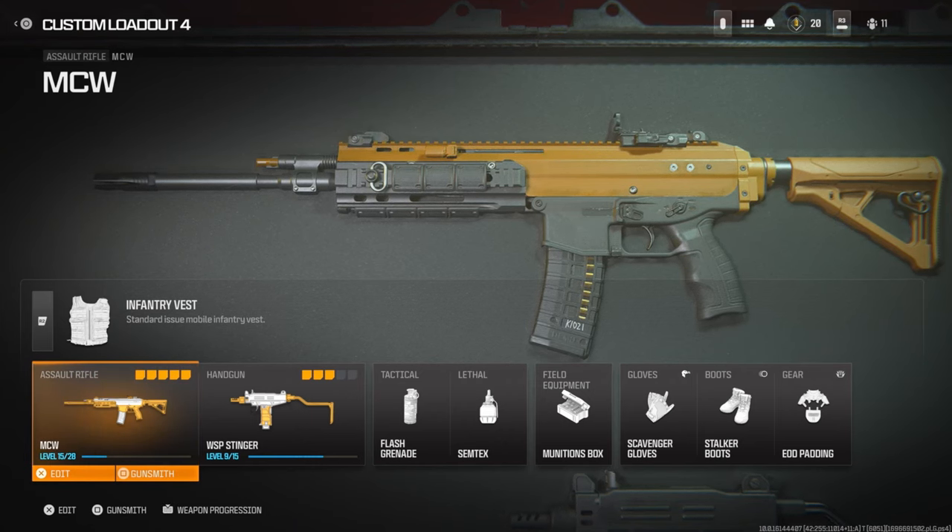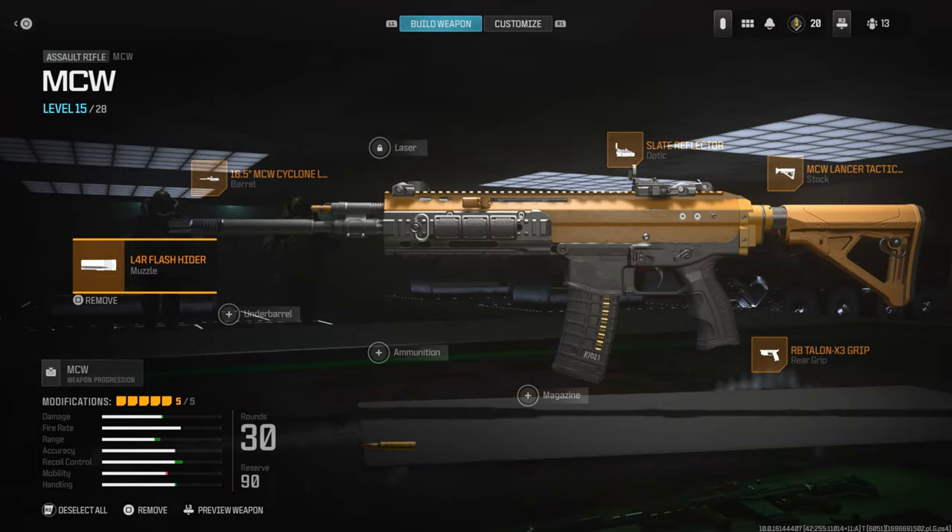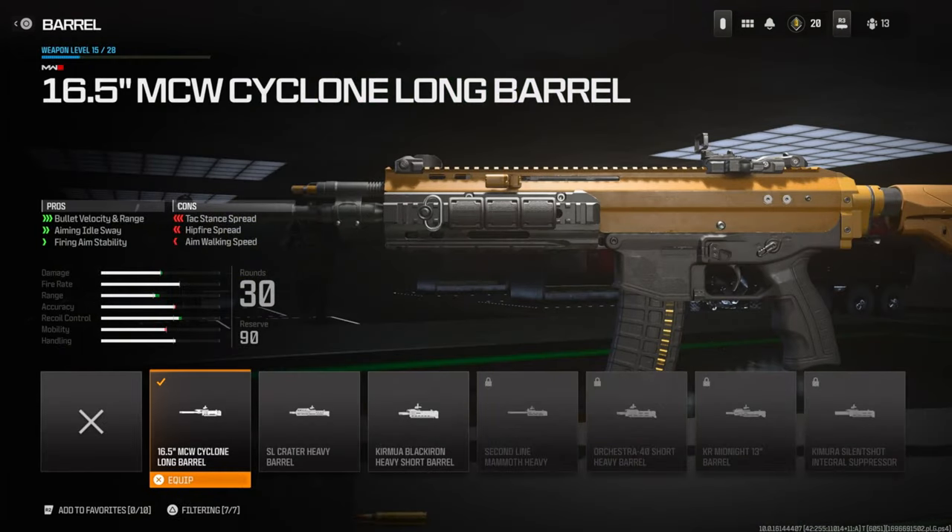I'm going to jump straight into the class setup — there's nothing too special. I just tried to make this gun just like the ACR in Modern Warfare 3. Over on the barrel I'm going to be using the 16.5 inch MCW Cyclone Long Barrel for bullet velocity, range, aiming idle sway, and firing aim stability.